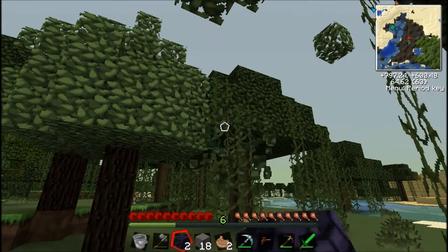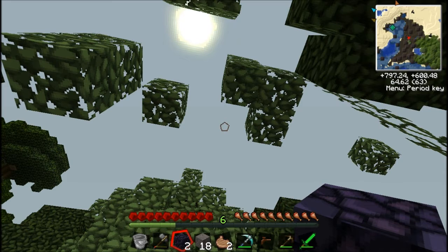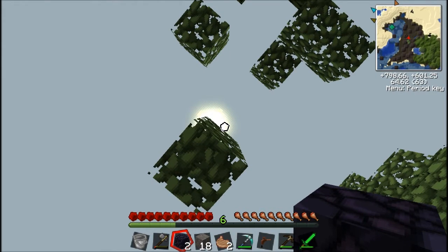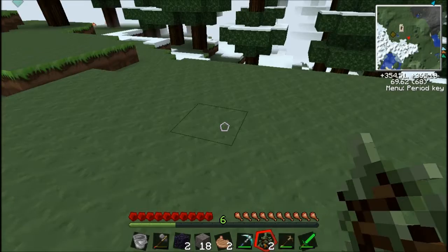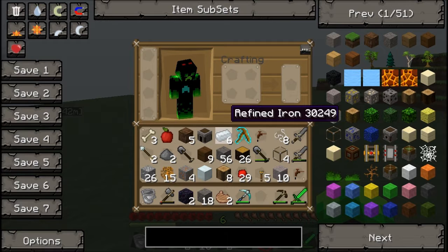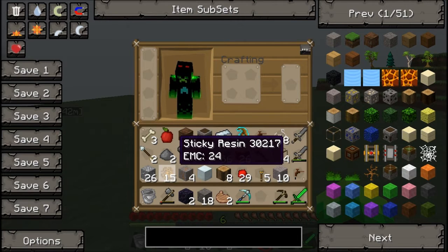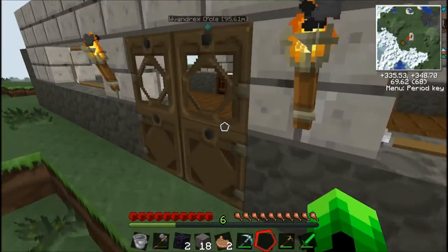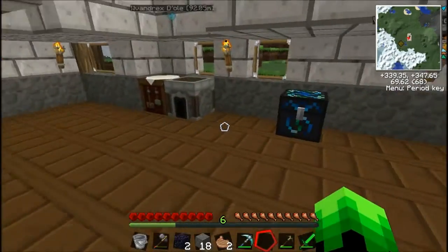Alright, we're back to the humble abode and we're gonna plant three rubber saplings down in the distance, because I am still planning on this farm here. Don't worry about it, it'll happen. I'm gonna put the two obsidian in there, and I'm gonna smelt that copper.